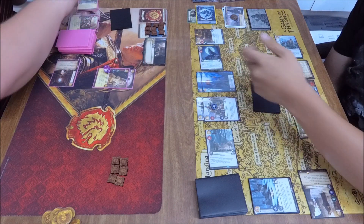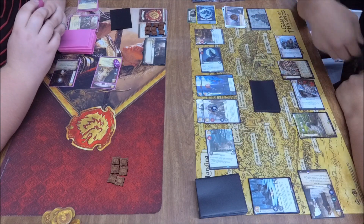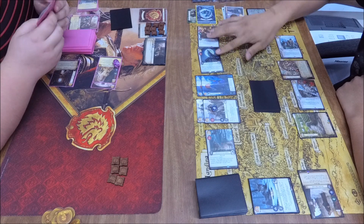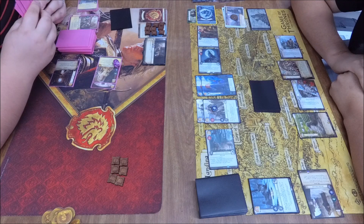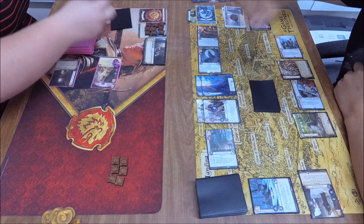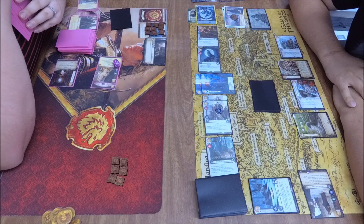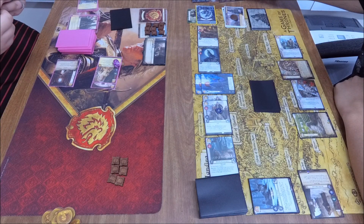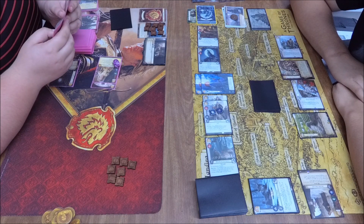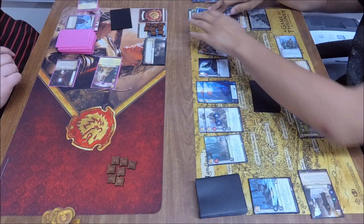Wolves of the North coming in on the military challenge, stealthing Myrcella and reducing her strength by two. The Burned Man I assumed was there based on the two gold comes in and blocks the unopposed. Intimidate off Nimeria — the bodyguard is claimed rather than the Burned Man. Intrigue with Ramsay Snow goes mostly unopposed — Janos Slynt on the claim. Power with Rob Stark for five, unopposed on the power challenge. Stark is now clear at five power, takes dominance to get to six. It's now six power on the Stark side to eight power on the Lannister side — we have ourselves a comeback.